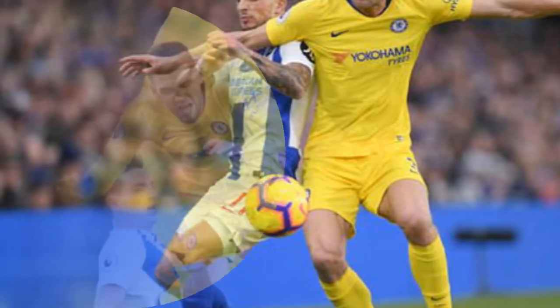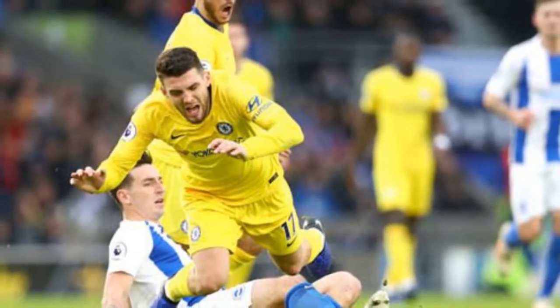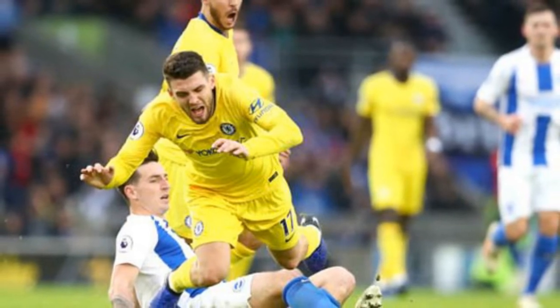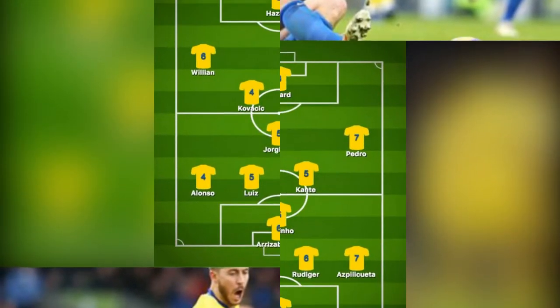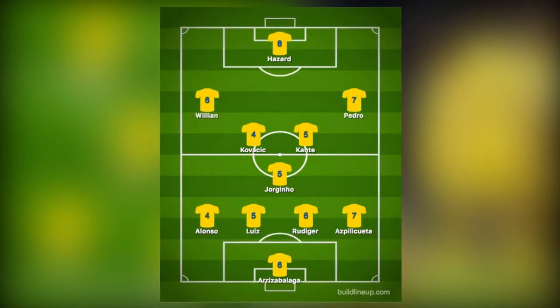GK Kepa Arrizabalaga — 6. Kept March out with a routine save in the first half before being beaten by the midfielder just after the hour. Commanded his box well and showed decent handling skills. RB Cesar Azpilicueta — 7. Quality block before the break and offered good options when Chelsea had the ball, unlike Alonso on the opposite flank.